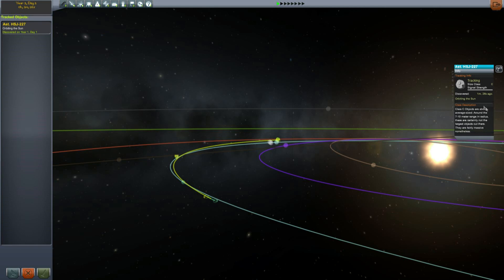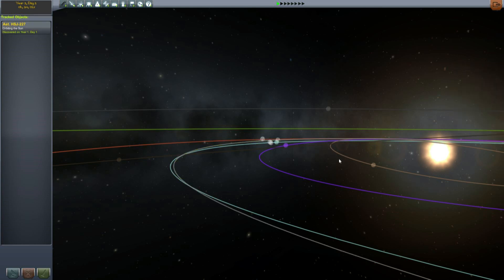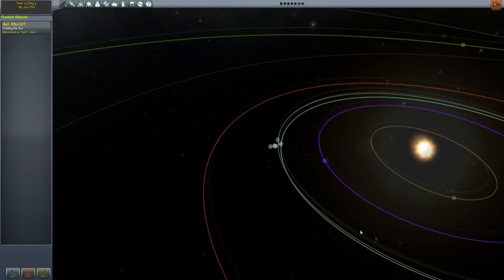We have an impactor here. This is a C-class object, about 7 to 10 meters in radius. They are certainly not the largest objects, but they are fairly massive nonetheless, and we are now going to track that one.